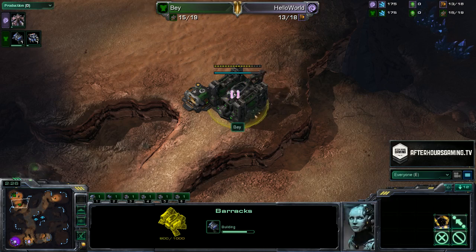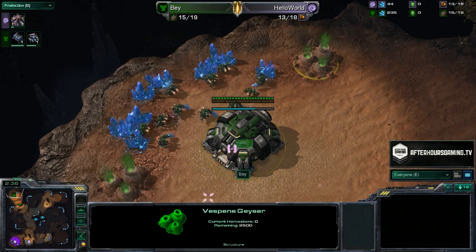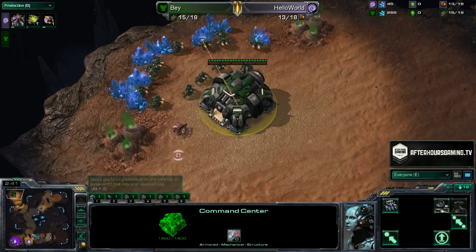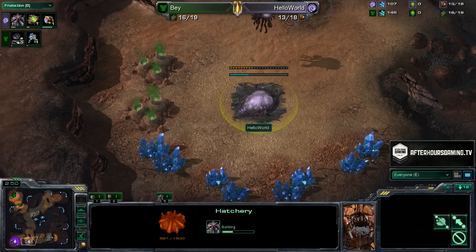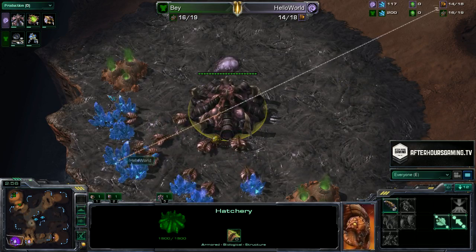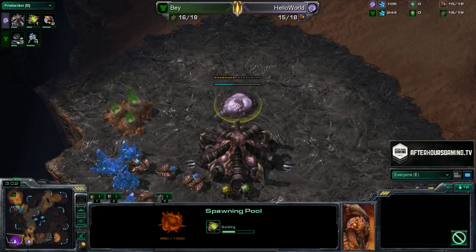Bay has the first barracks almost done and is continuing to build a lot of SCVs. With no gas geysers taken, Bay is almost certainly going to be going for some kind of early expand. Hello World has thrown down his hatchery in the south position at his natural — very typical opening. The spawning pool is down as well, no gas geyser quite yet.